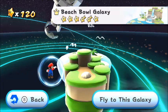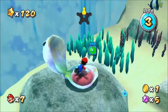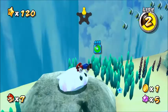Clampy is located in Beach Bowl Galaxy. It's a clam that guards a star chip or a coin. Occasionally, it will open its mouth so you can snatch the item. You can even force it open by shooting a star bit. Staying too long on its tongue will make it shut, which knocks you back. Thankfully, it doesn't trap you.